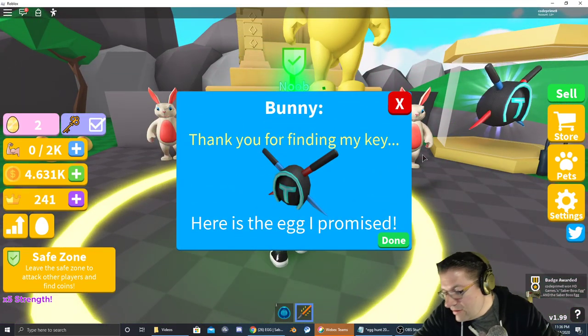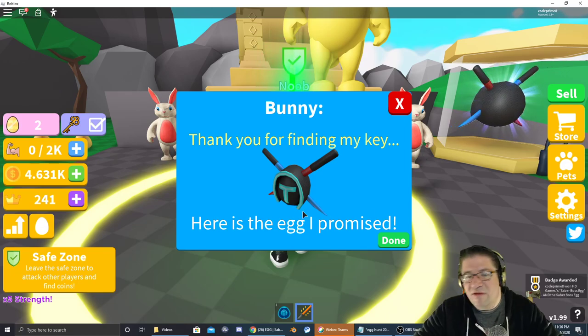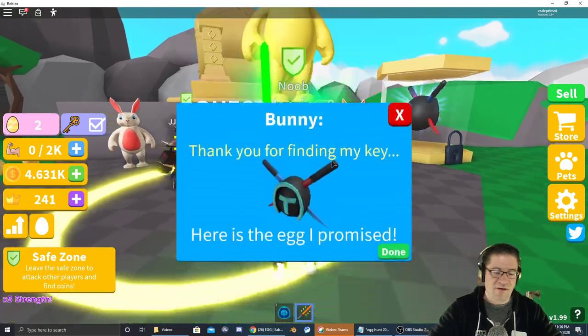Jump in. Boom, there it is. Badge was awarded — the Saber Boss egg, here as I promised. Done. Let's go check our inventory.